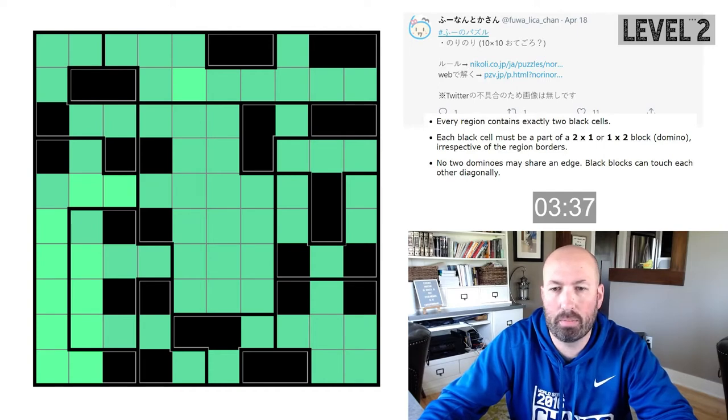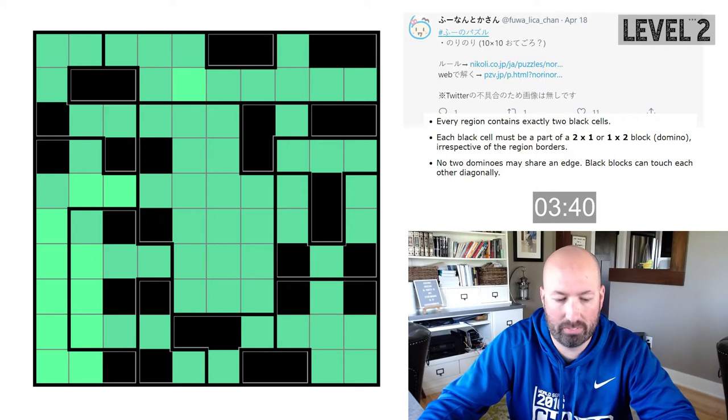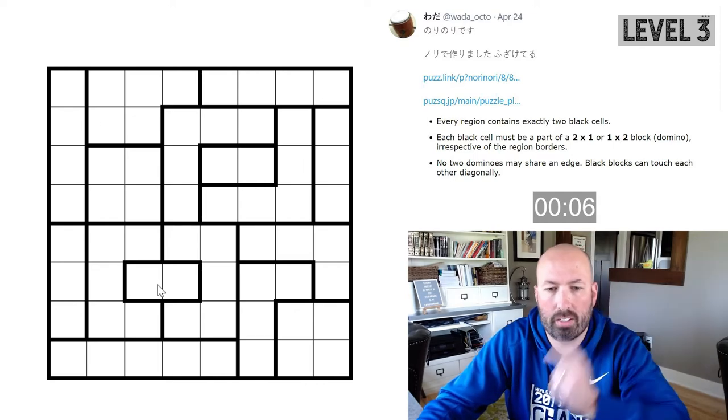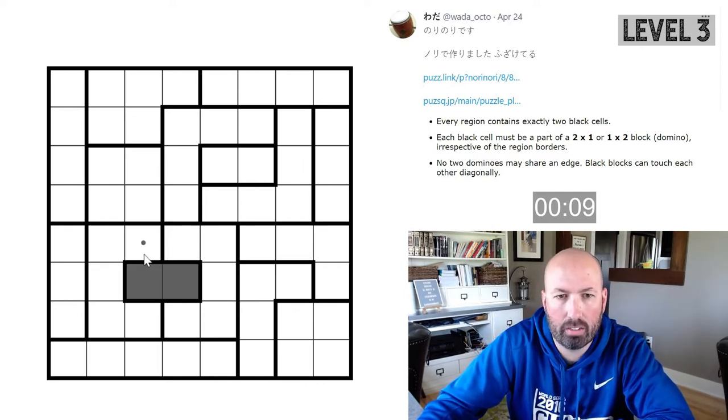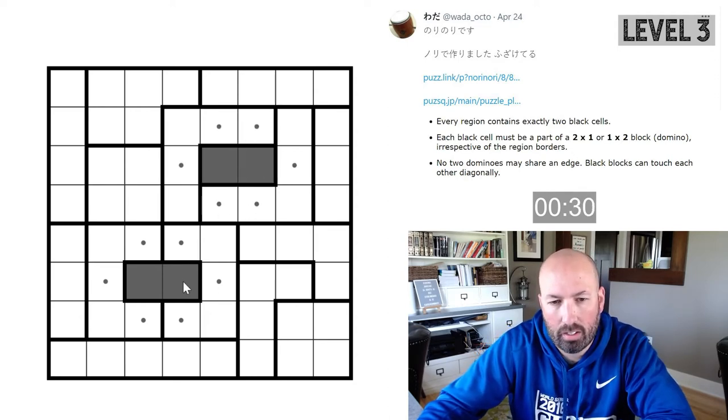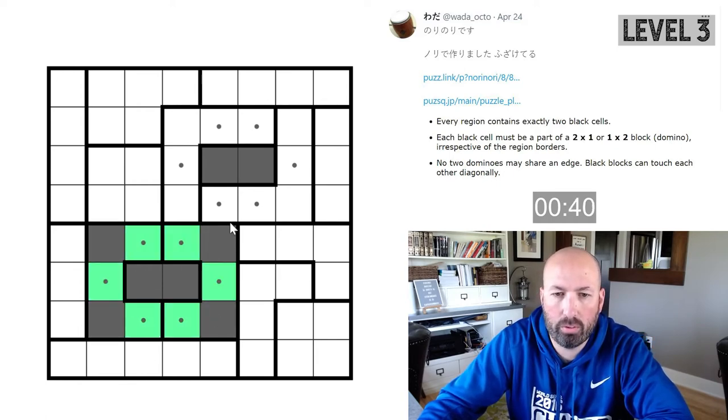Let's try a level three now — let's be daring. Here is a level three Nori Nori. This one is using dots instead of green and gray instead of black — different interface, but it shouldn't make much of a difference. Down here we've got C-shaped regions that only have two options left so we can do that. And this one has to go this direction.